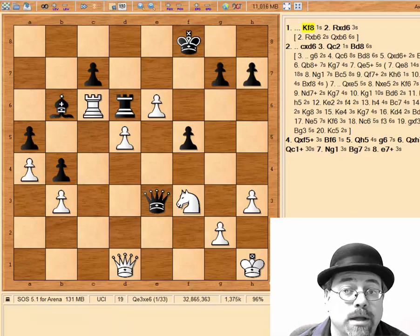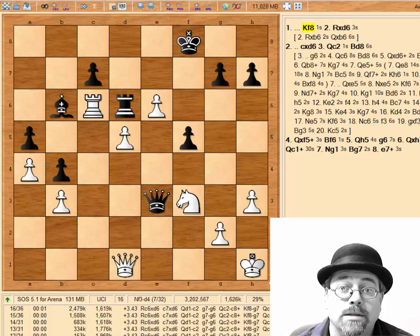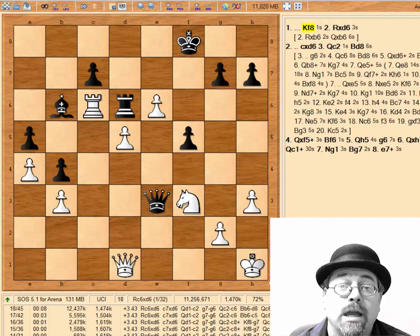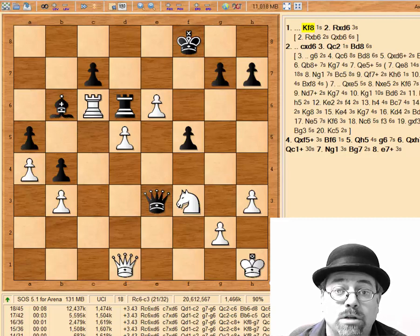Otherwise, they just have to ignore this pawn and black is simply up a pawn in this position. Unfortunately, black made the mistake of moving the king towards the center of the board and runs into some king safety issues. Now, in calculating this, after looking at the general state of the board and the material situation, you start to calculate checks, captures, then forcing moves. No checks here for white, so we're on to captures.